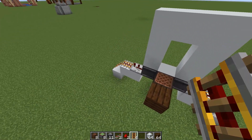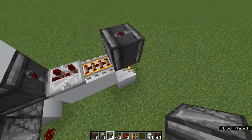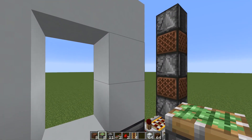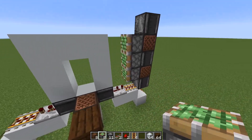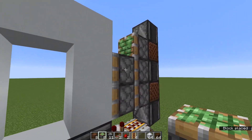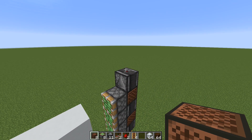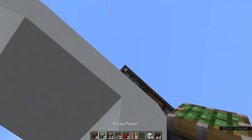Each time we tap the note block and the block gets slid into place by the sticky piston, it's going to pulse the observer. The reason it pulses twice is because it first registers the sticky piston moving in front of it, then the block moving down in front of it. We have a redstone repeater here to lengthen the signal. On each side we build two blocks out and then one block downwards at a diagonal, placing a redstone repeater set to two ticks, then either two redstone dust or two powered rails. This is a symmetrical design, except one side needs to wrap around to the top.